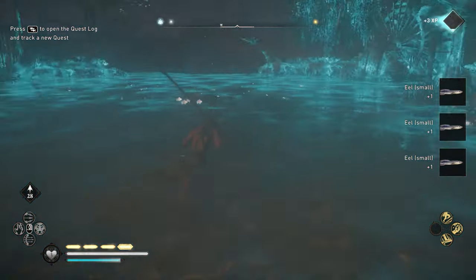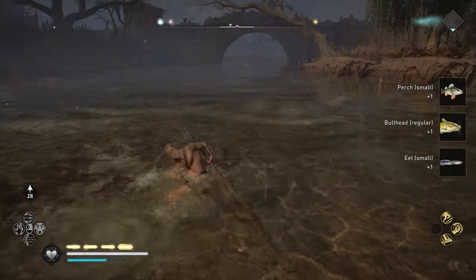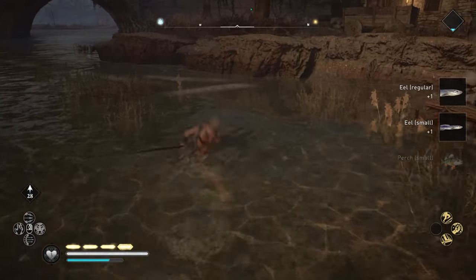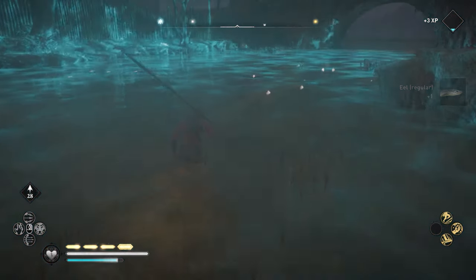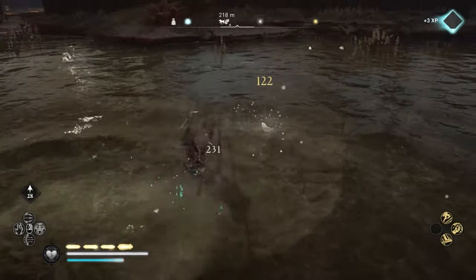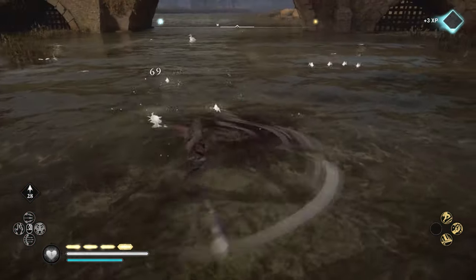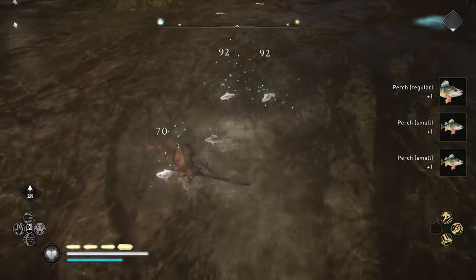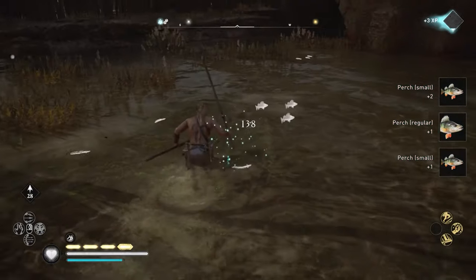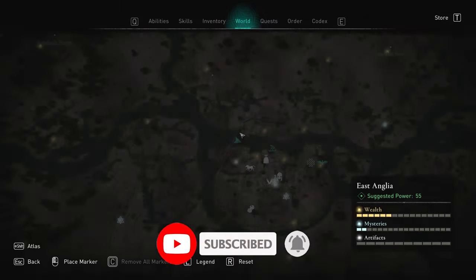What you want to do is literally go to this river, find some fish, go around, kill as many as you can, and keep on doing this for as long as you want. If the river runs out, just teleport back to Ravensthorpe, sell all your stuff, and come back to do it again. Look at this — loads of fish! This method works surprisingly quite well.